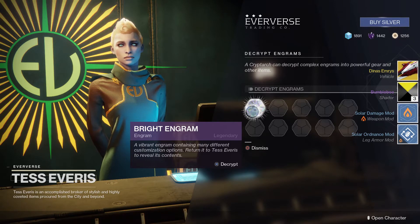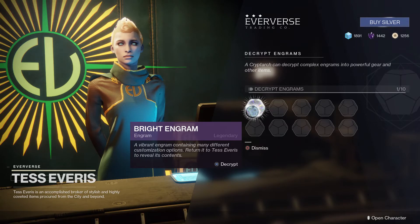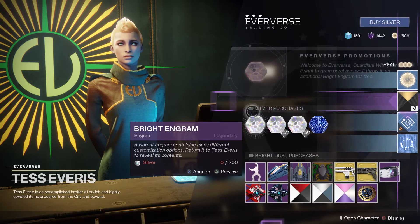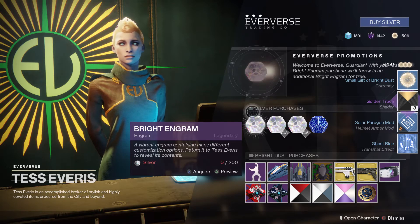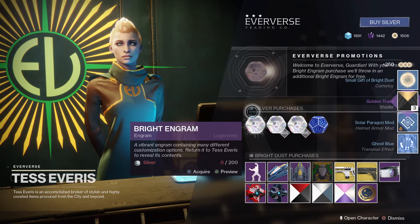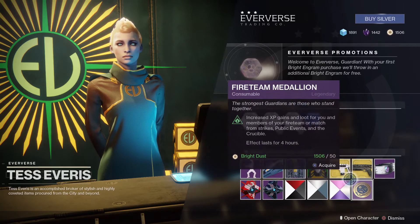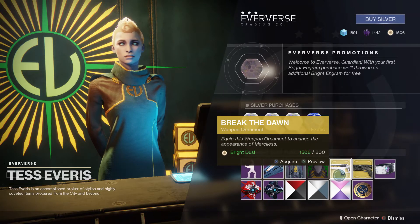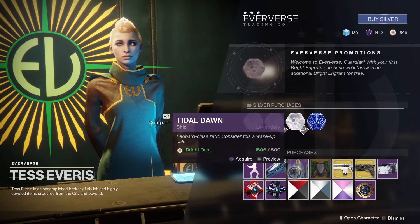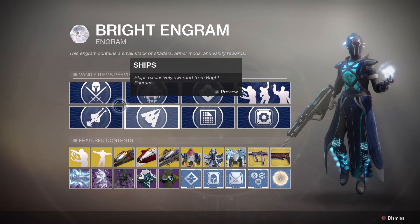An exotic vehicle — which is pretty, pretty impressive, I like that. We've got a little bit of bright dust, which is going to come in handy because I can buy medallions or weapon ornaments with it. There'll be a lot more weapon ornaments available tomorrow. I kind of want a lot of weapon ornaments. Let's see what weapon ornaments we can get since we're already here.